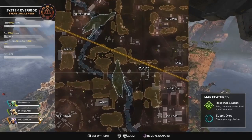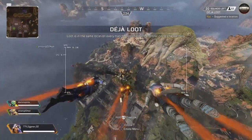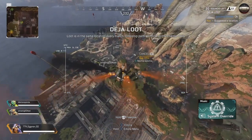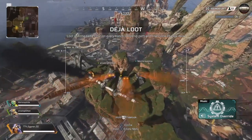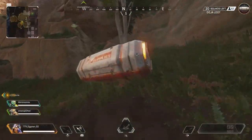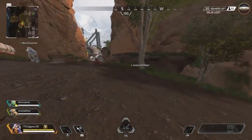The first gold loot I'm going to show you is the gold armor, which is arguably the best loot in the game. It's right here, next to the respawn beacon, in one of the loot bins — there should be gold armor here every single time. There you go, gold armor — I hope that helps you guys.